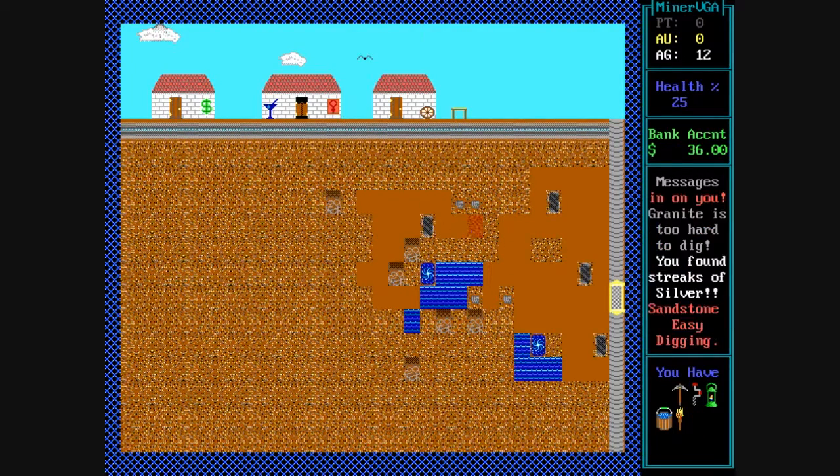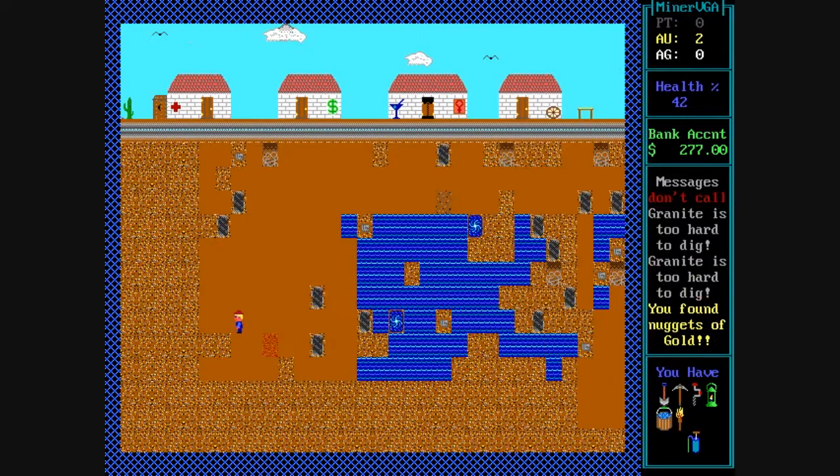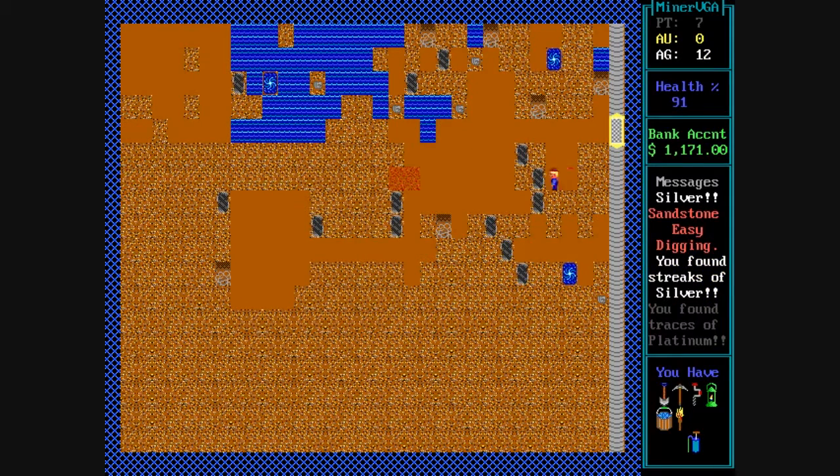There's also a lamp and torch you can purchase, and basically what it does is it makes it easier and increases your chance of finding minerals. You can just kind of move back and forth around certain tiles and if a gray circular blob appears it means there's something special there. You can keep moving around and then potentially it'll turn into a mineral or some other hazard. You can use up your torch and lamp, which is pretty cool.